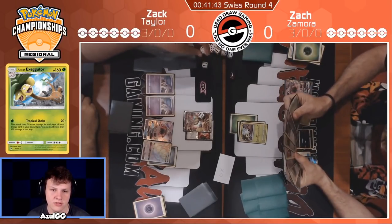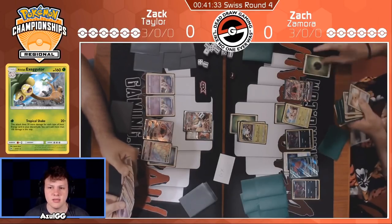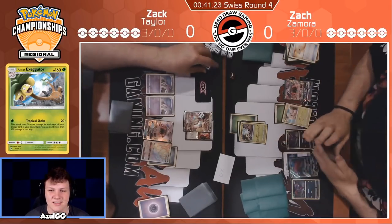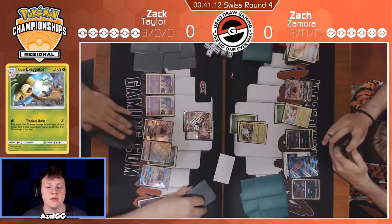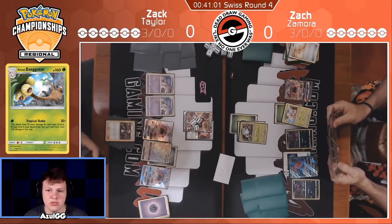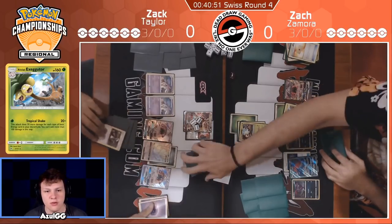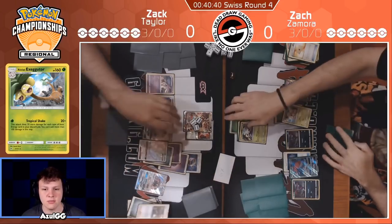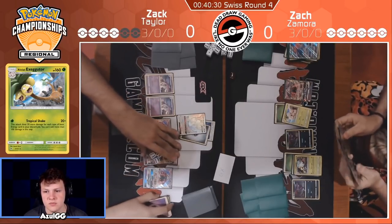Getting a free knockout on one of the Ultra Necrozmas is a big deal, especially because he probably only runs 2 Ultra Necrozmas. He's going to be hitting for 120 — 10 damage off the knockout. It all goes back to that Choice Band placement, because on the Zorark it really doesn't do anything. Zamora doesn't play Kikui, so he can't get to 170 to knock out a Lele. Zorark already two-shots everything in Taylor's deck, so there's really no point in attaching the Choice Band to the Zorark. The only thing the Choice Band really helps with in this matchup is getting Lele or the Executor to set up a two-shot — those two Pokémon specifically.